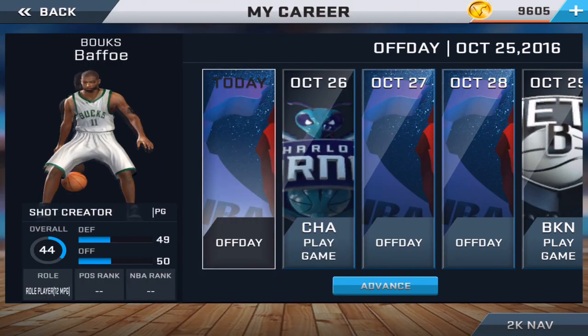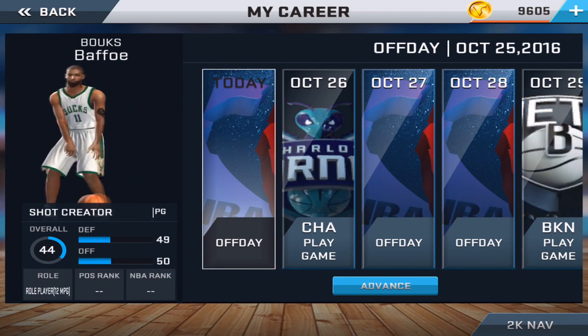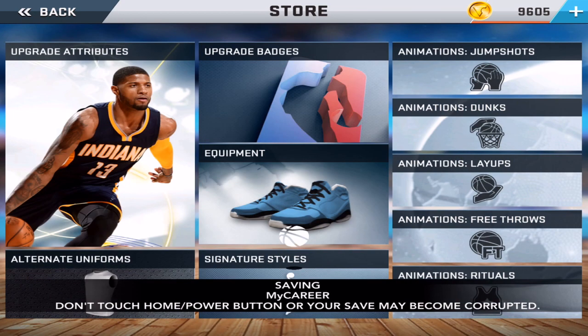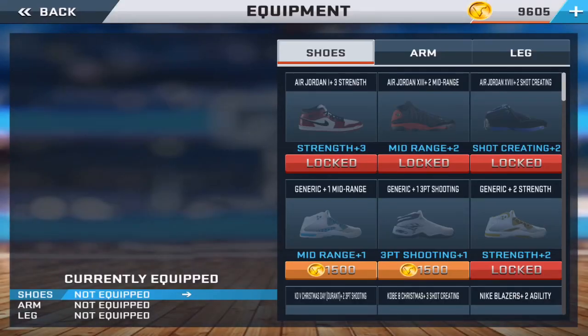I've got 9,000 VC which I'm gonna use to make some upgrades to get out of this nasty 44 overall. I'm also gonna be selecting my jump shot and my signature style moves. This is a fantastic layout to upgrade your badges, your attributes, equip some shoes, your layups, your animations — everything.